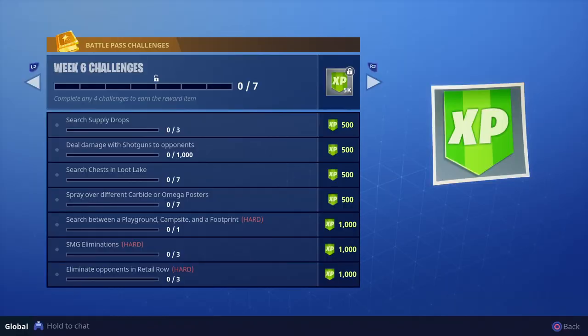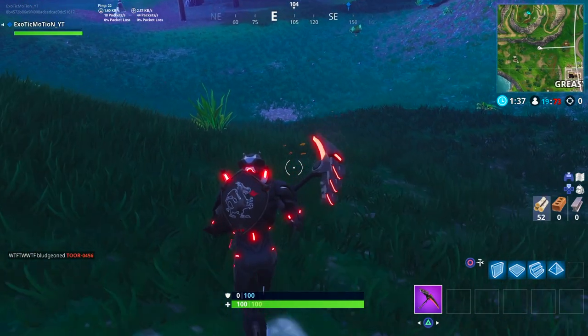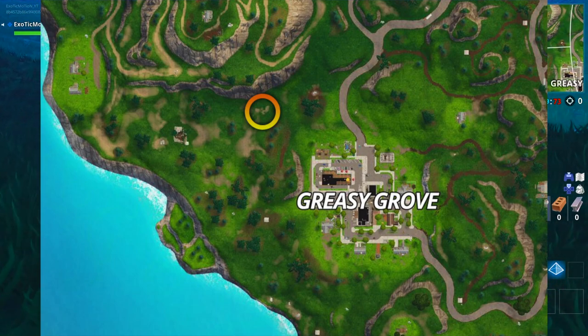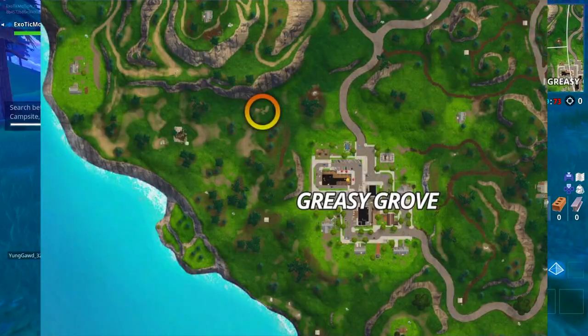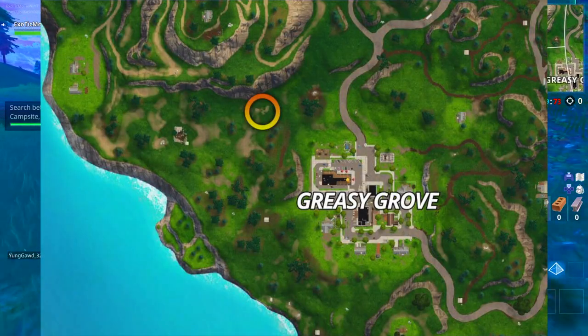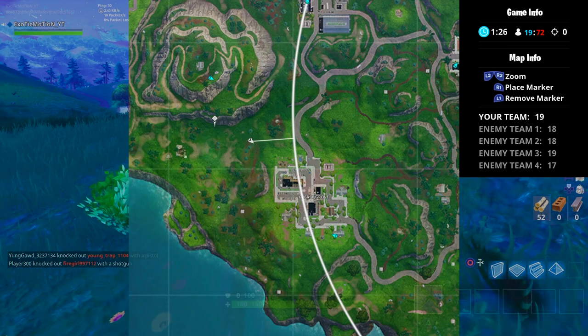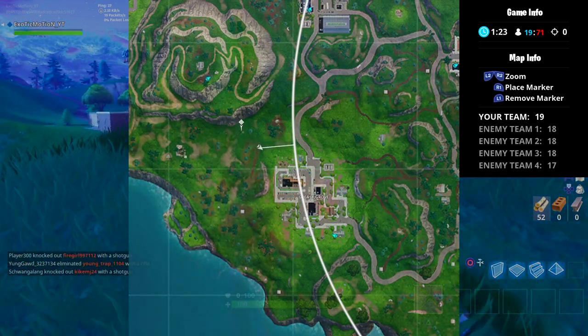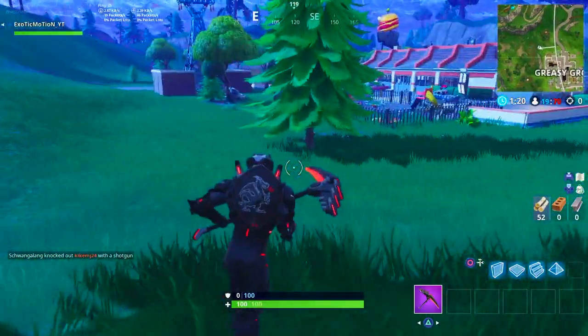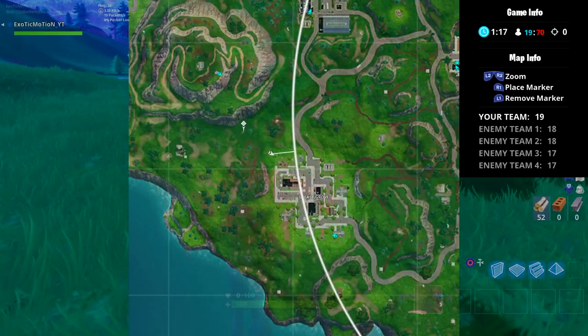The next challenge is search between a playground, campsite, and a footprint. With this video you can literally land, pick it up, kill yourself, and get into another match. On screen is an image of the location — it's to the left of Greasy Grove, right below the mountain. There's a little patch of grass that marks the spot, just to the top right of the big patch.